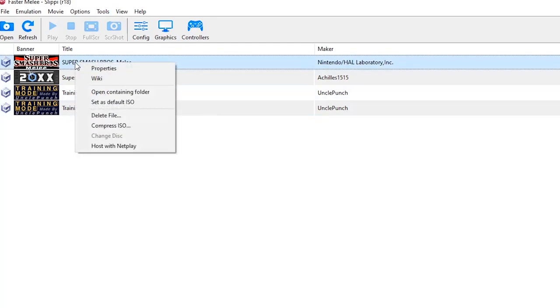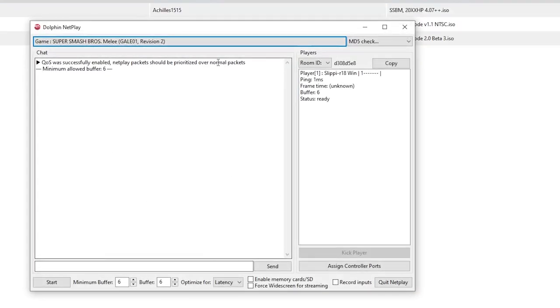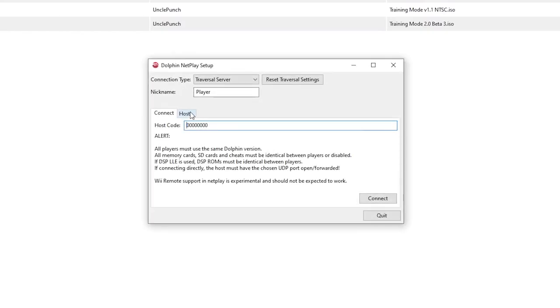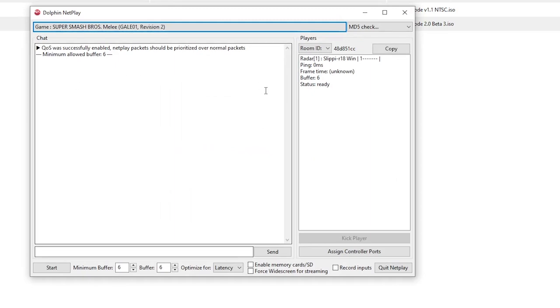Now you're ready to start Netplay itself. You can do that by either right-clicking the ISO and choosing Host with Netplay if you want to be the host, or by hitting Tools > Start Netplay to either host or connect to a game. You'll be taken to a menu where you can set your nickname and choose to Host or Connect. If you want to host, navigate to the tab, click on the ISO you want to use, and click Host.